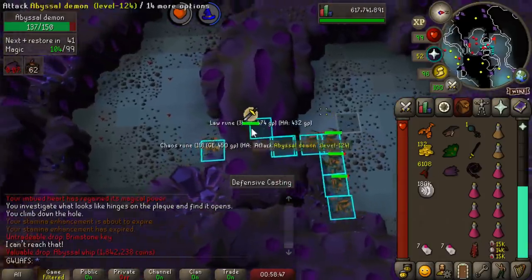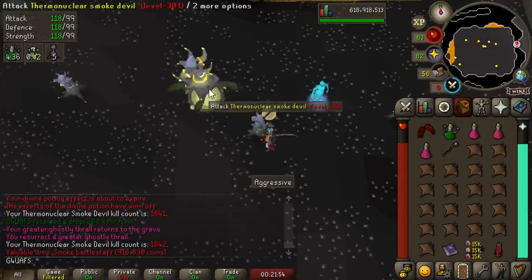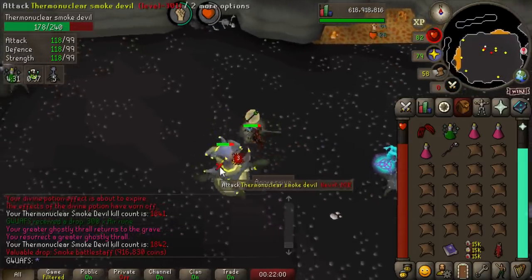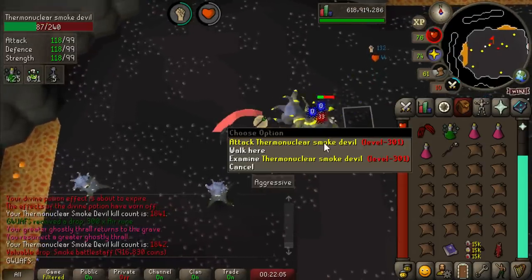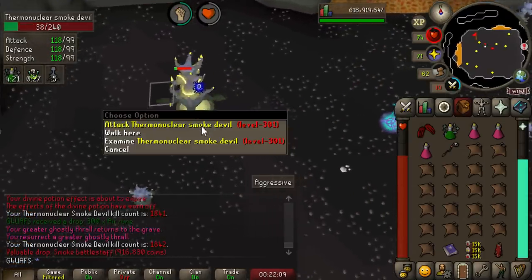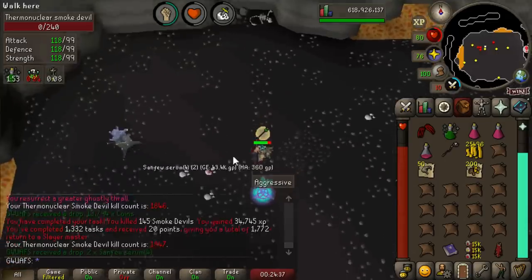I'm just sitting here eating some of the best tortilla chips of my life — spicy guacamole flavored. Completely unrelated, we just got a smoke battle staff. That's two in one — actually wait, this is a completely different task. You see how the days just melt together when you play this much RuneScape? And there's the task done. Look at that kill count — 1,847. Still not enjoying this task, if I'm being honest, but I'm soldiering through.